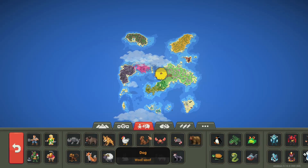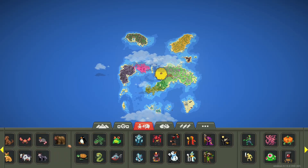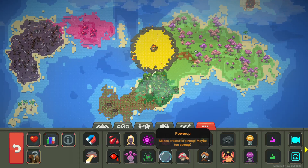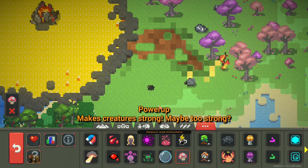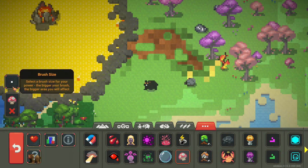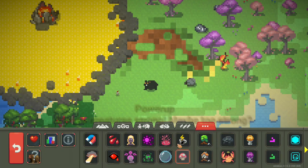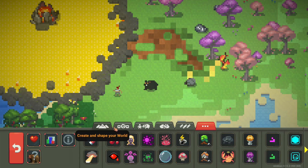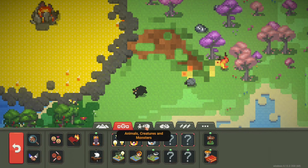I wonder if humans can naturally spawn dogs and cats now since both are in the game. There's one new change in the power-ups: it makes creatures strong, maybe too strong. Let's test this out — run in a bear and give him this ability. He grew! Can he go more? That might be the giant ability. If they also have the giant trait, that'd be insane. Oh, he just got one-shot! Humans, assemble!